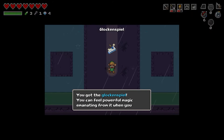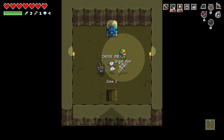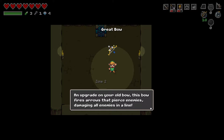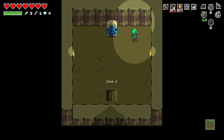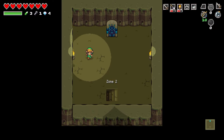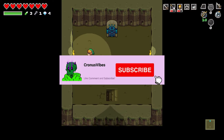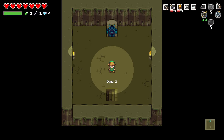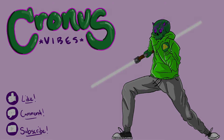That was so nerve-wracking — thank god for the health potion. We got the Glockenspiel! 'You can feel powerful magic emanating from it.' Let's go! Now we're on to zone two and we can choose one thing to take with us. I'm going to take the Great Bow — an upgrade that fires arrows piercing all enemies in a line. This feels like a good time to end the video. If you want to see more Cadence of Hyrule, let me know in the comments! Don't forget to like, comment, and subscribe — see y'all in the next one!